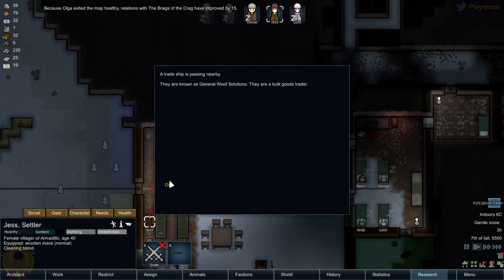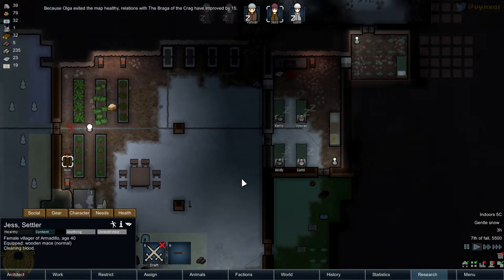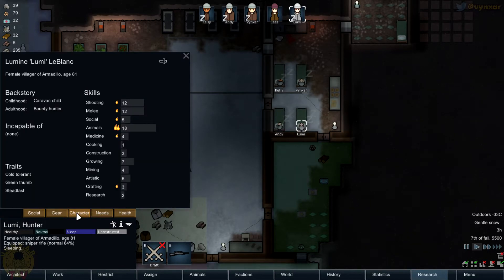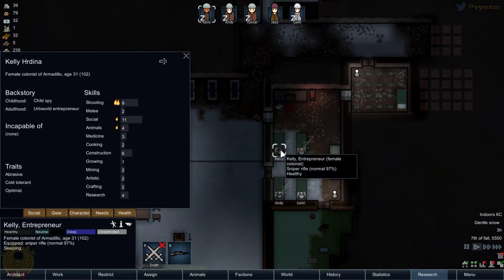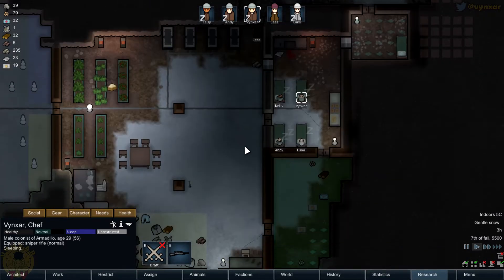Okay, here we go — now she's going to clean the base and everybody is going to wake up in a much more enjoyable environment. Is she any good? Not so much. Might want to ask somebody else — maybe Lummi? She's at 5, not really good. Andy is 6. Kelly is 11 — so we'll need to ask Kelly to do it, because she's much better than we are.